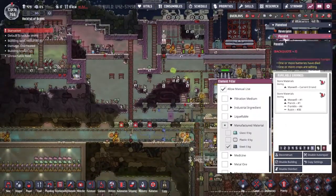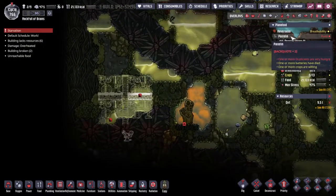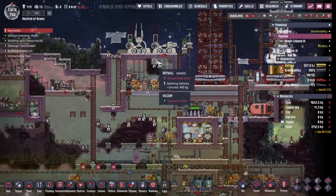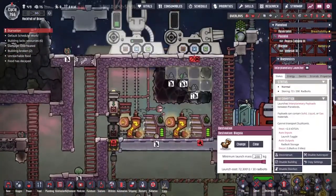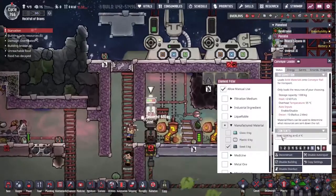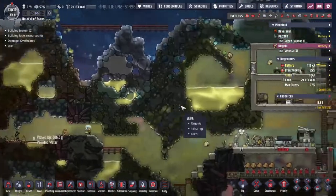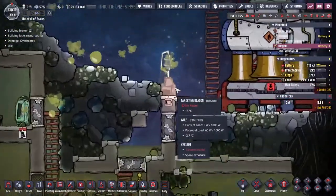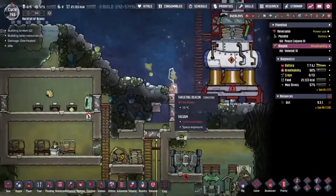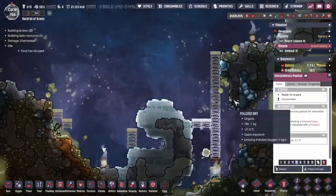One thing we're going to need if we are to get the power station up and running over here is a little bit of cooling, and to get the cooling up and running we're going to need to send some steel over — everybody's on that, so great. Our power isn't the most consistent in the world — this beacon keeps being turned on and off, which means occasionally the shots are off target.